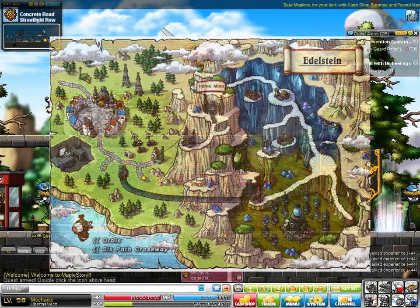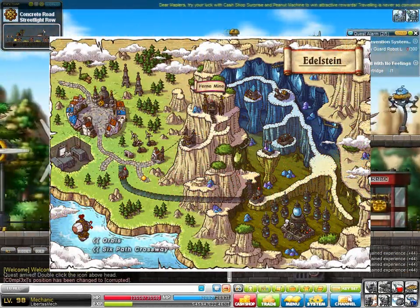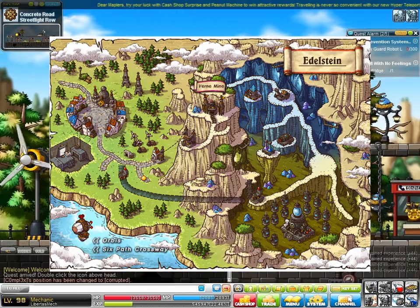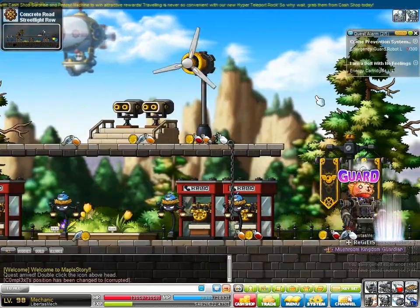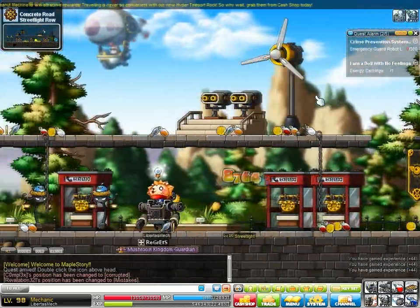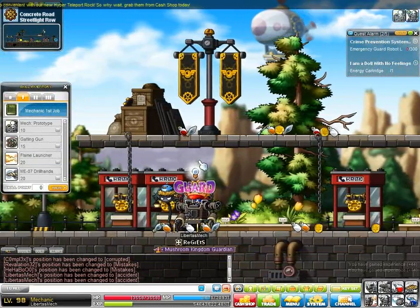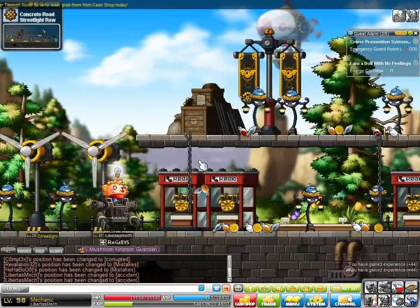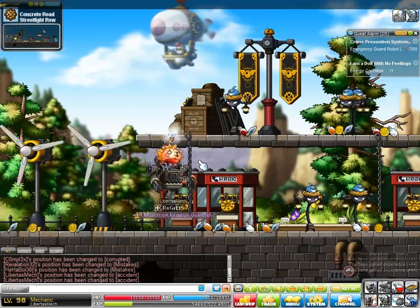For level 25 to 30, you're going to go back to Edelstein and go to Street Light Row, where you'll be able to train on the street lights there. The street lights are level 25 and easy to kill with your Drill Rush as seen in this clip. This map is relatively small with two layers, so it's very easy to train there. You're going to stay there until level 30, where you get your second job advancement.